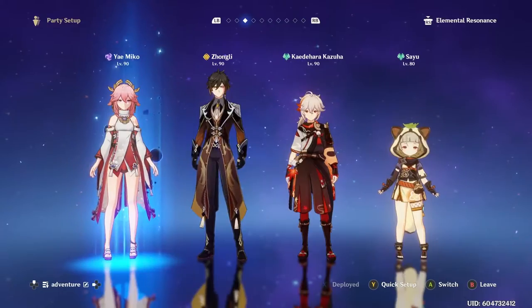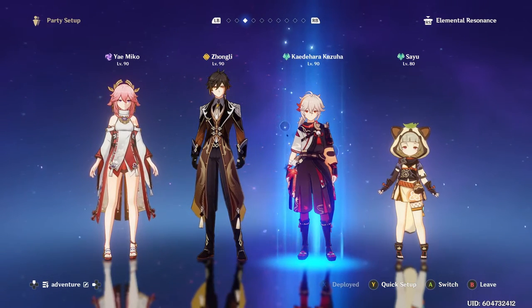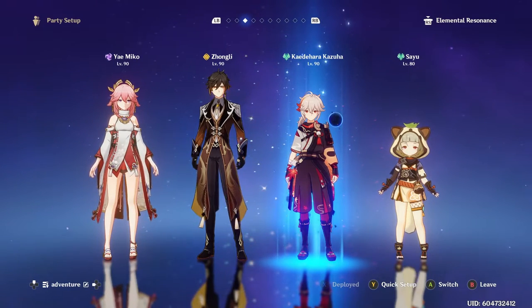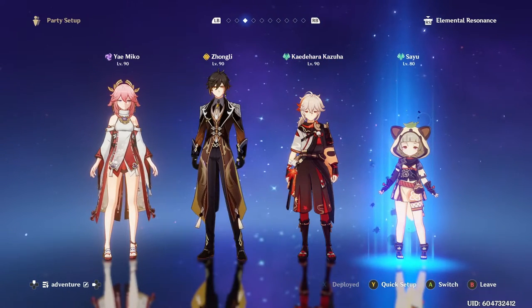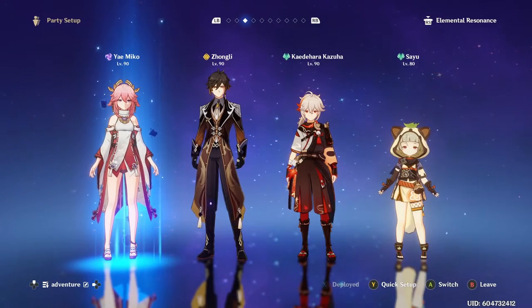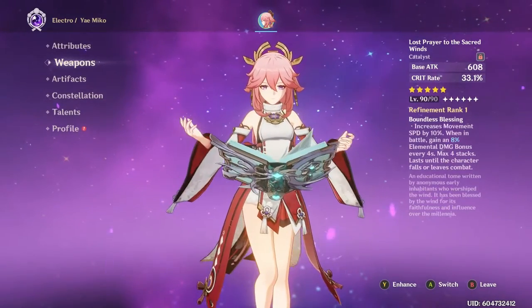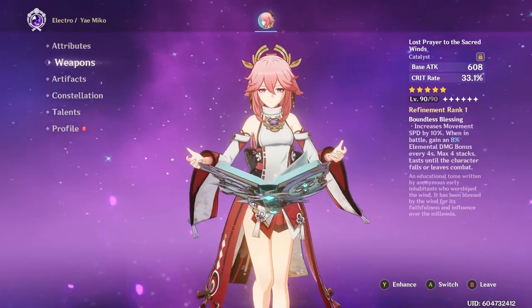For your team, you're going to want Animal Resonance, so two animal characters. You might want to have Kazuha, Kaching, or Venti, as they can jump up to get those pesky crystal flies that run away. Sayu is a staple in this team — she has a passive that makes the crystal flies less scared. You're also going to want a tall character who can run really fast, and if you have Lost Prayer to the Sacred Winds, this is very helpful — you can use this on Lisa.